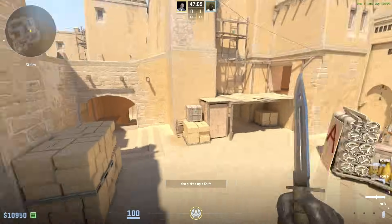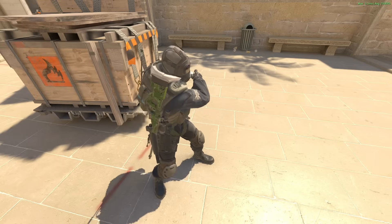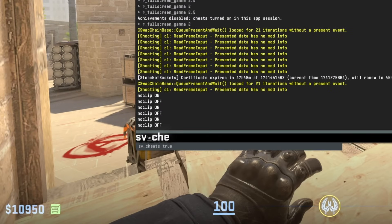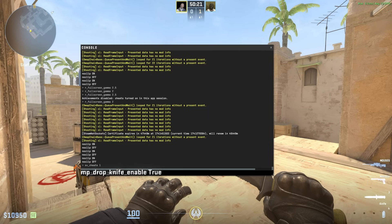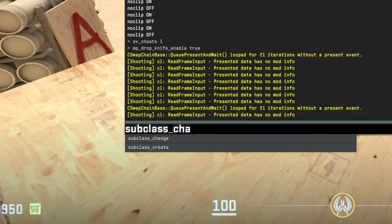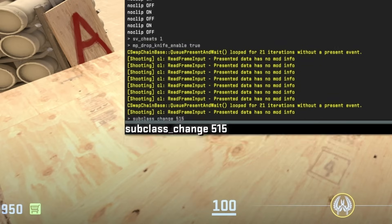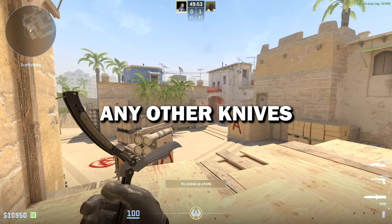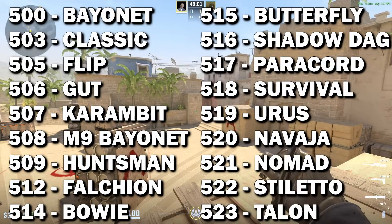For all the CS2 players who don't have a knife and want to try some out in-game, you can hop in a private lobby, enable sv_cheats 1, then enable the drop knife command, drop your knife on the floor, and now type subclass_change 515. When you go to pick up your knife, you'll realize there's actually a butterfly knife. If you want to try any other knives in-game, the codes are all on the screen for you to use.